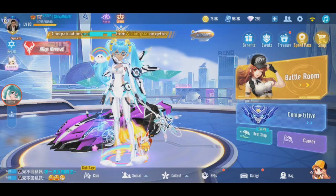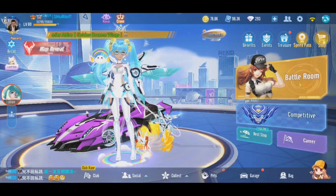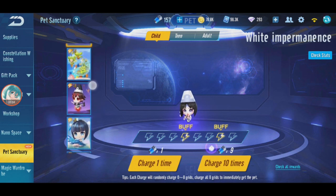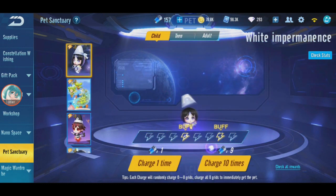I'm back in Garena Speed Drifters. In this video I'm going to do a review and a gacha. The gacha I'm gonna do is White Impermanence. I got 157 batteries - collected from the 11/11 sale and from however many months I've been collecting ever since I got Black Impermanence. I was thinking of keeping them for Great Wolf but maybe I can use White Impermanence. I heard there's a bug for White Impermanence but we'll get to that later.